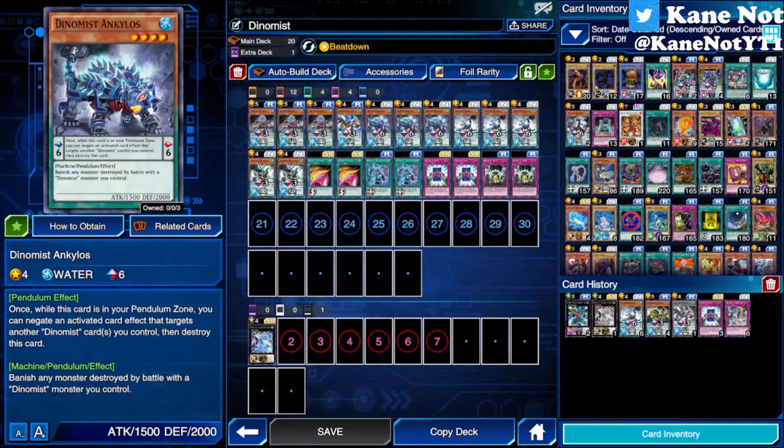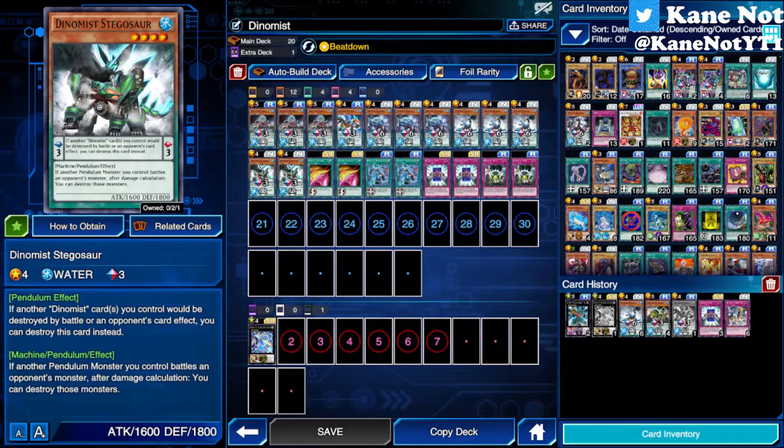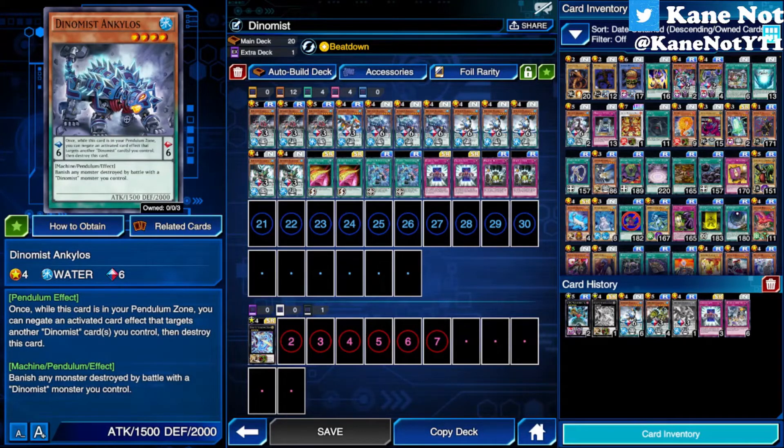I play 2 types of Dino Maze monsters with pendulum effects giving card effect protection, whereas I play another that offers battle protection as well. Different scales and different effects of protection based on their scales. So if you draw either a scale 3 or scale 6 and set them on the field that turn, you can guarantee your monsters are safe during your opponent's turn when they try to activate something.